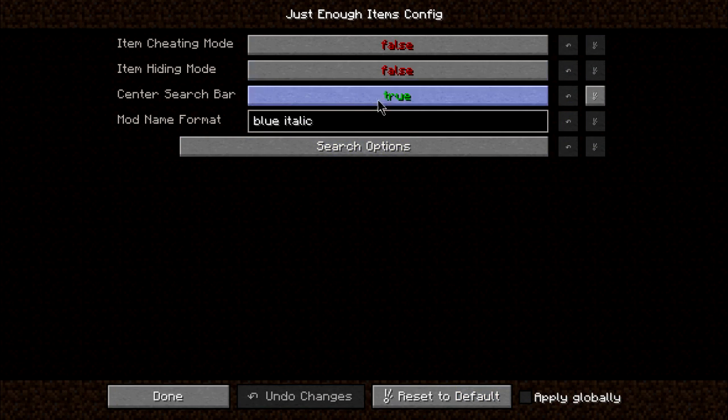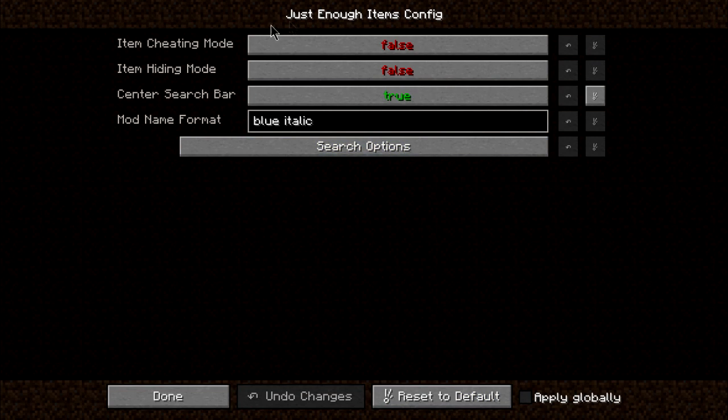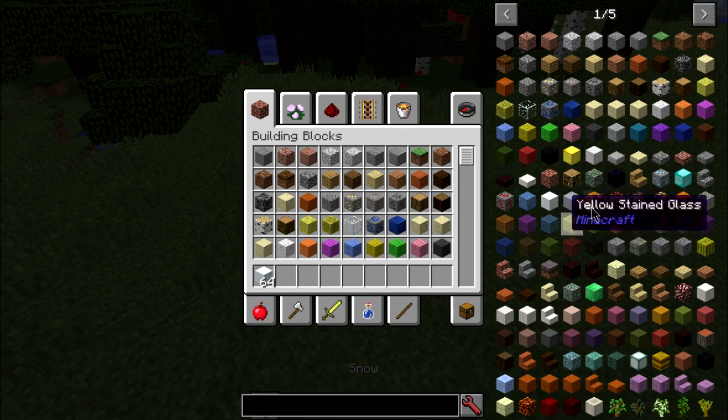I have mine set to center search bar right here. Usually it'll pop up right here, but I have mine centered. You go here, and then you go to where it says item cheating mode. You press true and you press done. Whenever you right-click, it gives you a stack. And whenever you left-click, it gives you one. Then you can just get how many you want and put it back. It's a really cool mod.